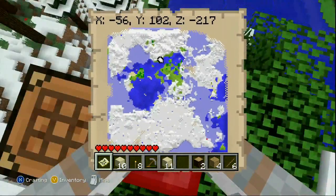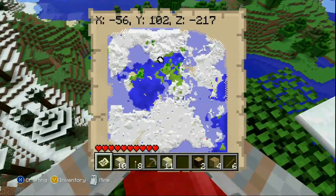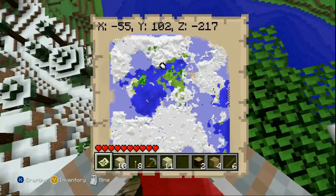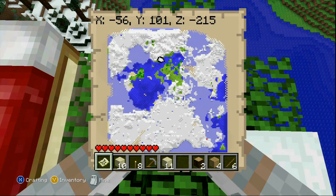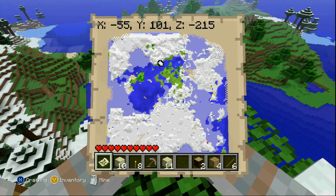Build something awesome right here in this spot — something massive, something cool — and I would definitely feature it on this channel. The seed is COD4. Look at the map — it's pretty much 80 to 95 percent snow and ice. All of you guys have been asking for a snow map, and COD4 in all caps delivers that.